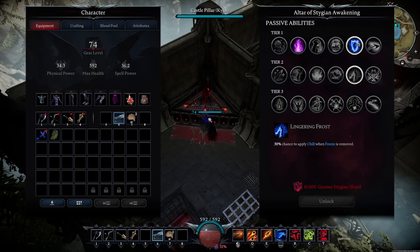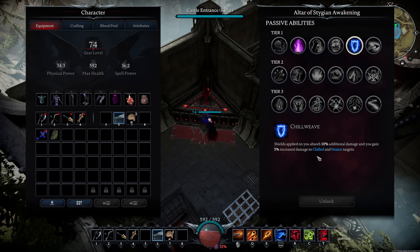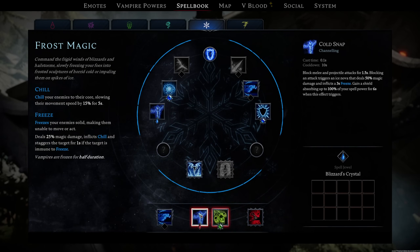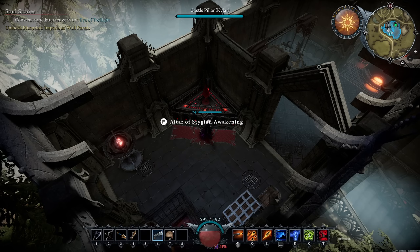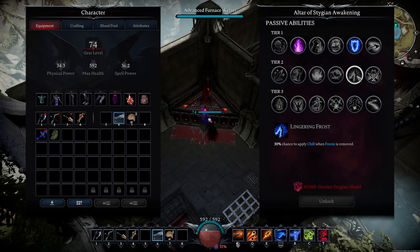Lingering Frost synergizes really well with Chill Weave — there's a 30% chance to apply Chill when Freeze is removed. This is extremely good because Chill Weave gives 5% increased damage to chilled and frozen targets. So imagine running Cold Snap, you freeze somebody and get 5% increased damage on them, and then once you break that Freeze there's a 30% chance they just keep Chill on them, meaning you keep doing that 5% increased damage. Really solid.